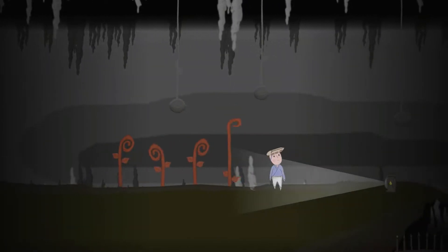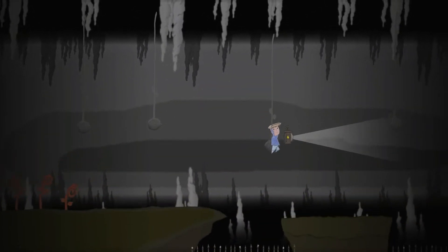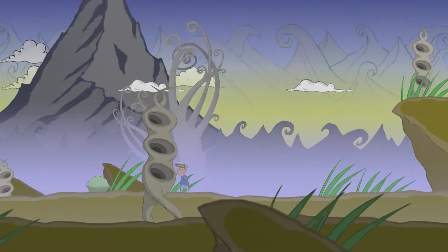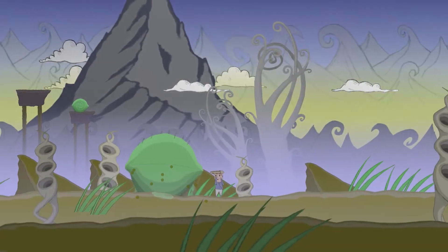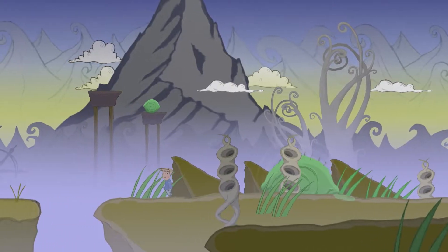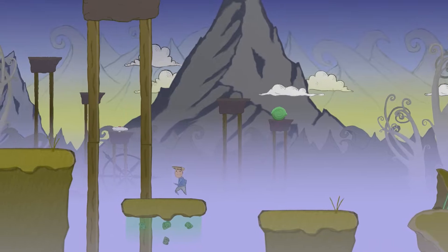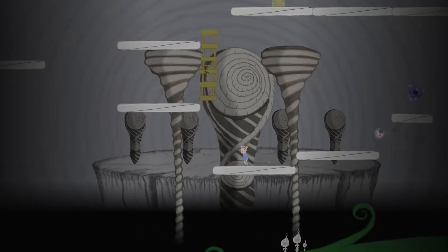Gameplay in Hastoria is kept pretty simple, seeing you work your way through the game's linear storyline, travelling from one screen to the next, with each screen usually containing some sort of platforming challenge to navigate through, and you'll also encounter the odd puzzle here and there. Controls are also kept simple, allowing you to move with the left thumbstick, crawl while holding down on the thumbstick, and jump with the B button. The L and R buttons are used to apply the magical thumbtacks to objects, which forms part of the game's puzzle elements.